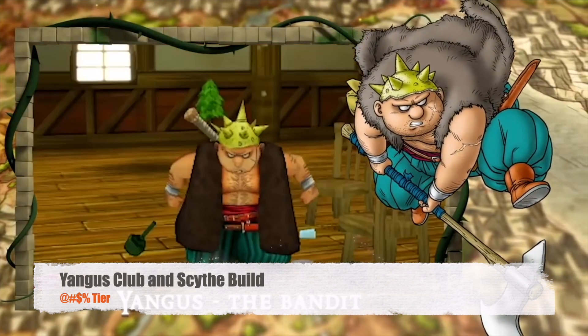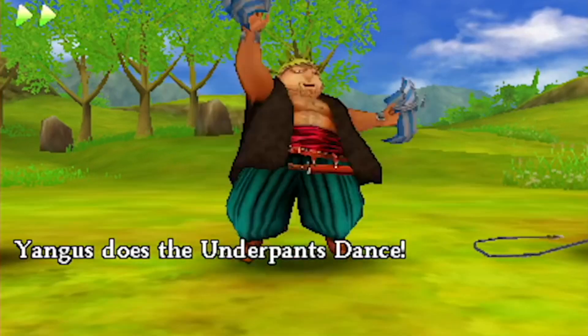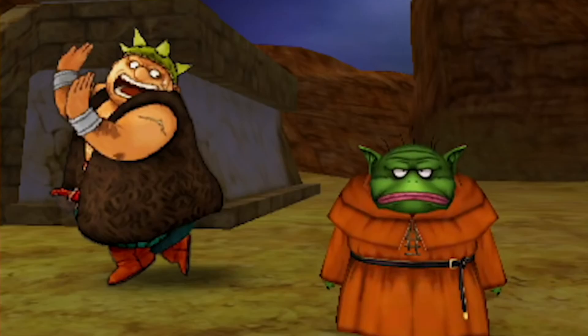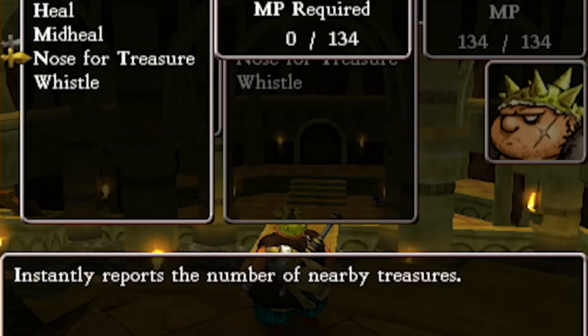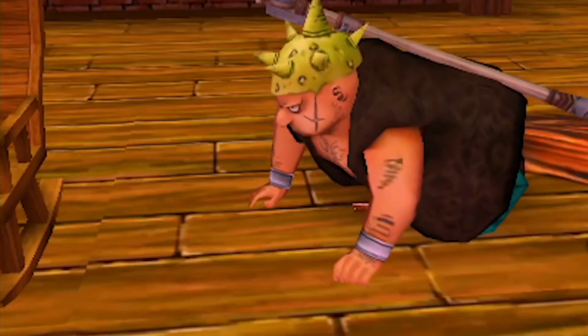Unfortunately the only character to appear on this tier is Yangus. He is truly the worst character in the game when it comes to builds. His club weapon is easily the worst option as it's practically useless. Yangus's scythe build is more useful for one reason — stealing — but even that isn't enough to justify throwing precious skill points into the mix.